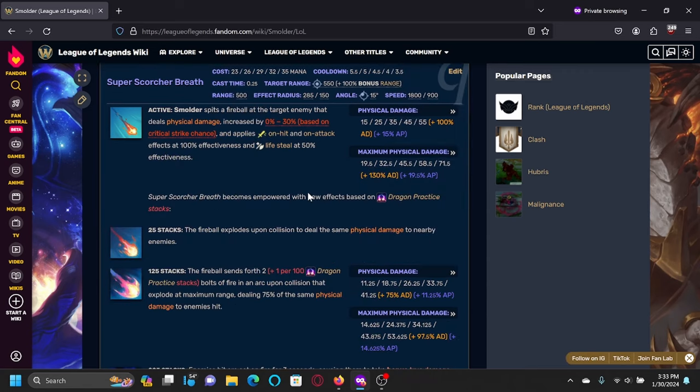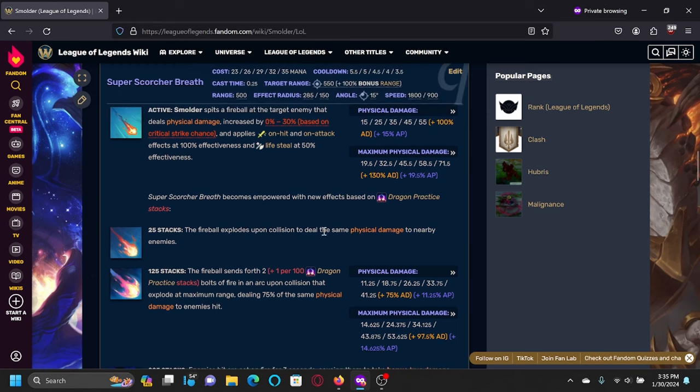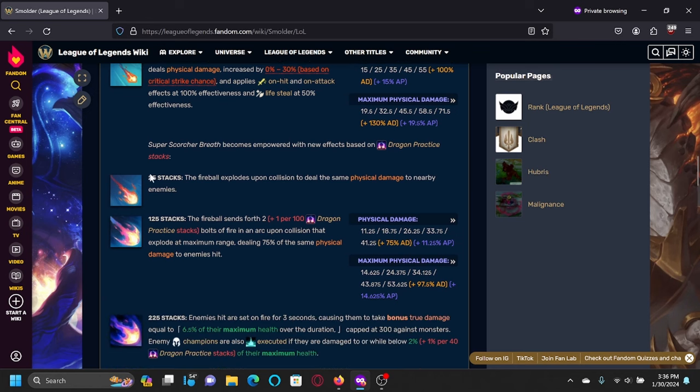Smolder's Q, Super Scorcher Breath, is essentially a point-and-click Ezreal Q or something like a Gangplank Q. The ability's range will match its auto range, so it'll stay at 550 unless you have something like Lethal Tempo or Rapid Fire Cannon. This ability has an interaction with the passive where upon reaching certain stack thresholds the ability will improve. It scales with crit chance and applies on-hit and auto attack effects, and it applies lifesteal at reduced effectiveness. His first upgrade is at 25 stacks, which is probably the most important upgrade, turning his Q into an AoE. Because this is the ability you're going to max first 99% of the time, the increase in wave clear is actually insane. It can go down to 3.5 seconds cooldown not including haste, and upon reaching this threshold you effectively will come online like a Sivir in terms of laning purposes.